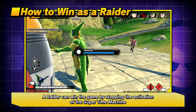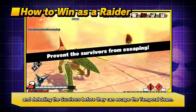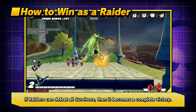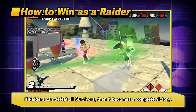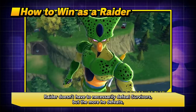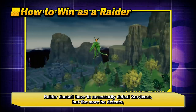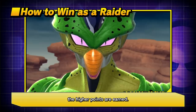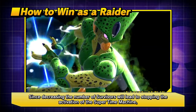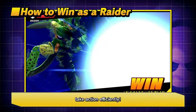A raider can win the game by stopping the activation of the Super Time Machine and defeating survivors before they can escape the temporal scene. If the raider can defeat all survivors, it becomes a complete victory. The raider doesn't have to necessarily defeat survivors, but the more defeated, the higher points are earned. Since decreasing the number of survivors leads to stopping the activation of the Super Time Machine, take action efficiently.